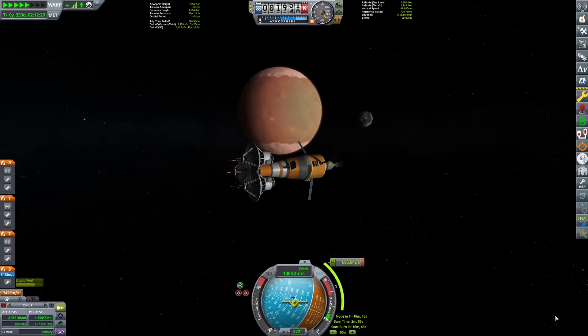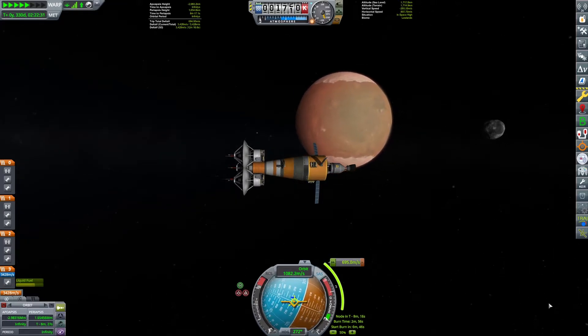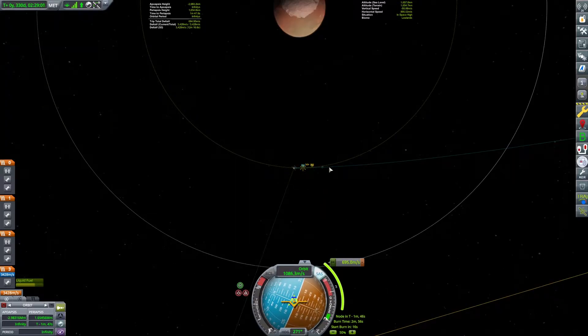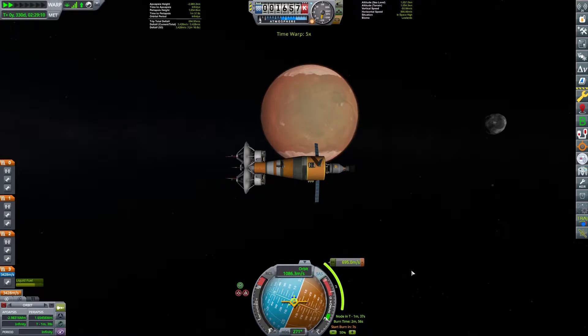As we get close to our Duna periapsis, we point toward our target marker and toward the retrograde direction. We will begin our burn, which will slow us down from interplanetary speeds of over 1,000 meters per second to a more manageable speed that will allow us to get into orbit around Duna. And now we're close — we begin our countdown. Three, two, one, and here we begin our burn.